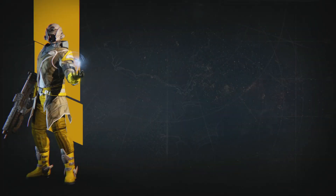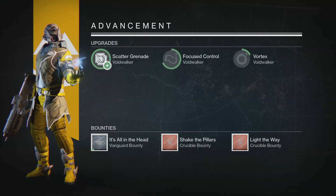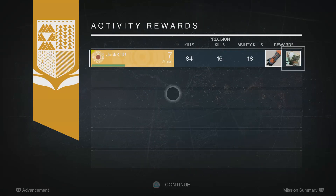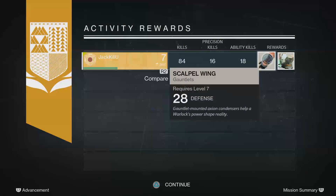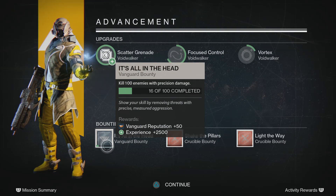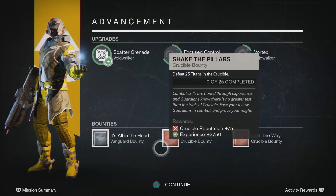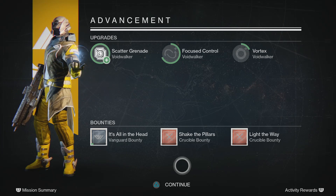Scatter grenade — we got a new grenade upgrade, fuck yeah! Rewards — we got a dead ghost and a Scalpel Wing. The bounties — we've got 16 out of 100 complete. That will grant us 2,500 experience. Anyway guys, thank you for watching this episode. Parking me to baboon, bringing you Destiny — bye-bye now!